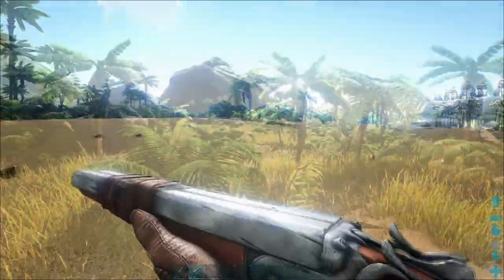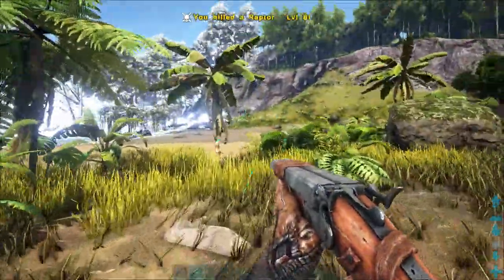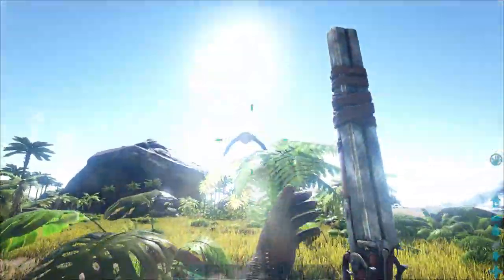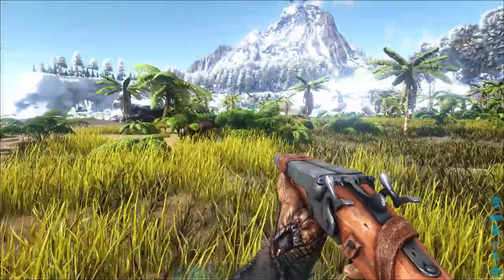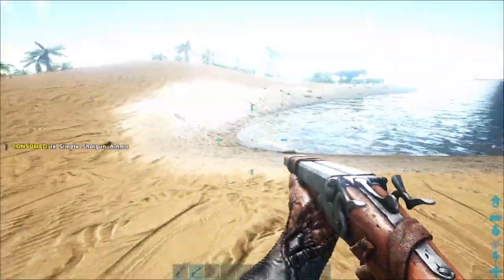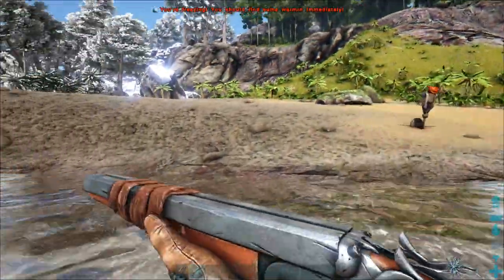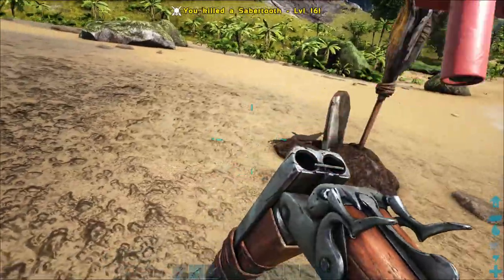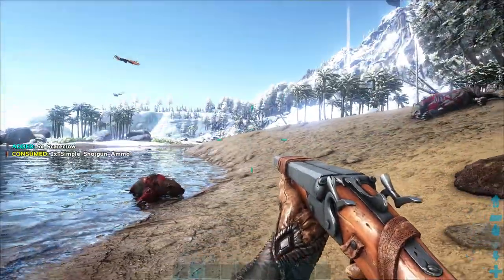Let's go have some fun over here. We've got a lot of raptors here. We've got an allo coming in - we've got an allo down. Hyenas down too. I need to tame a pack of those bad boys. These just pop out of the ground. We'll take them - I am decorating my base eventually.